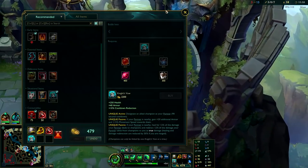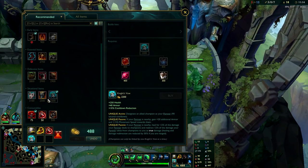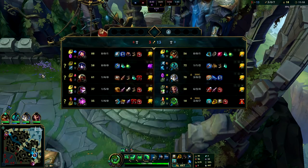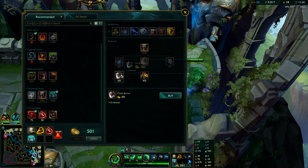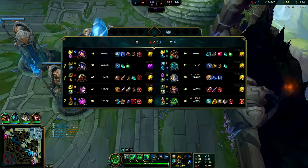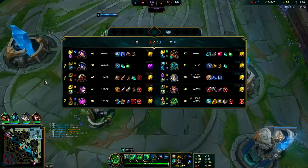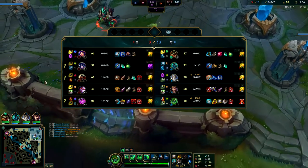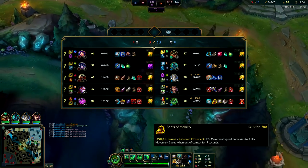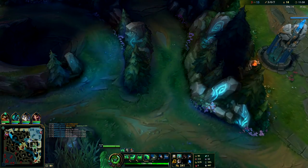Now that we have our Knight's Vow, your next item is going to be Spirit Visage, Dead Man's Plate, or Gargoyle Stone Plate. In this particular game I'm leaning more towards Stone Plate — they have a lot of true damage, and since Gargoyle gives you a lot of HP on active it helps a lot against their double Ignites, Vayne true damage, and Vel'Koz true damage. Stone Plate is a really good neutral item on melee supports right now — super strong, cost effective, high value.